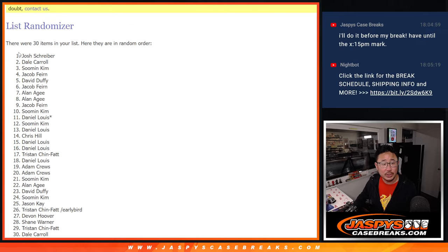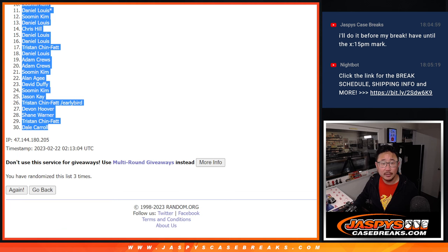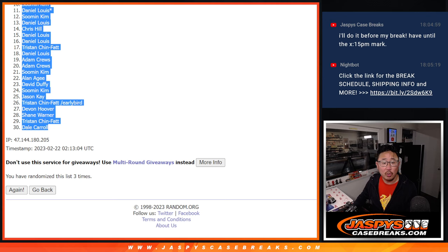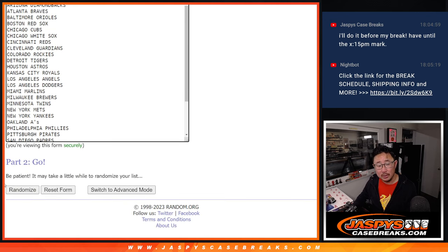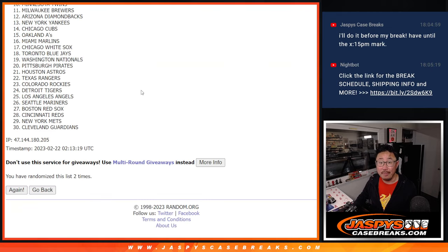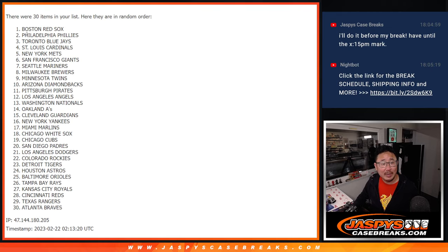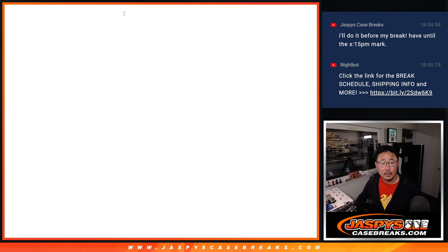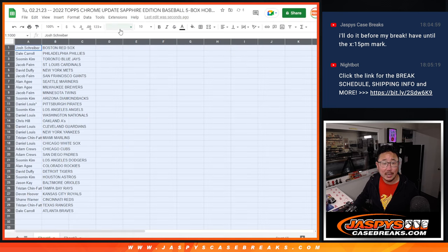We got Josh's name up top. We got Dale in the 30 spot. Two and a one, three times for the teams. After three, we've got Boston down to Atlanta. And here's how it all shakes out for everybody.